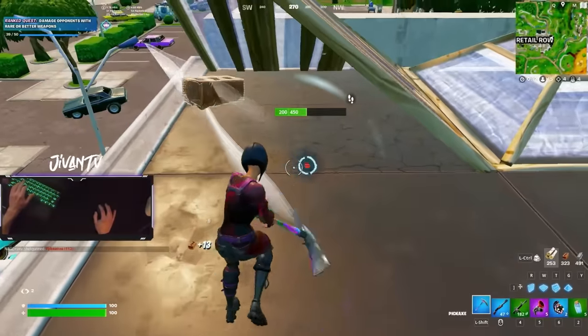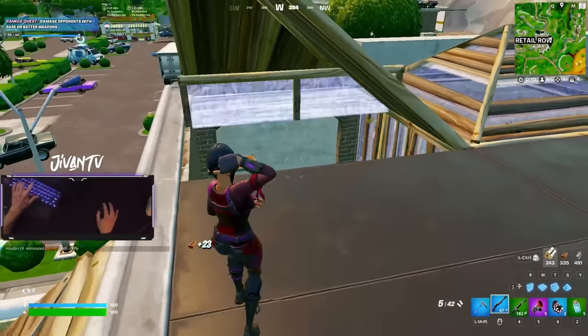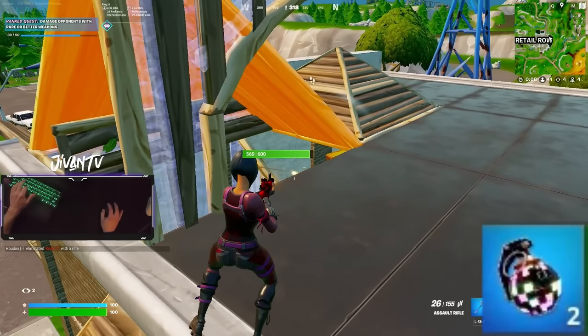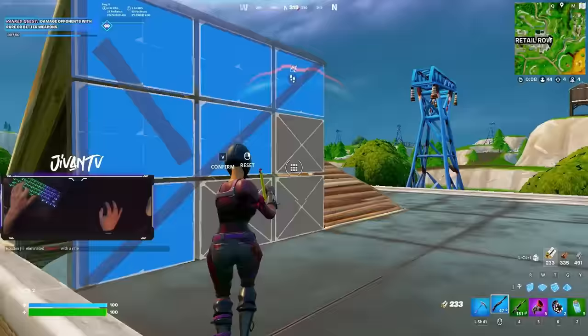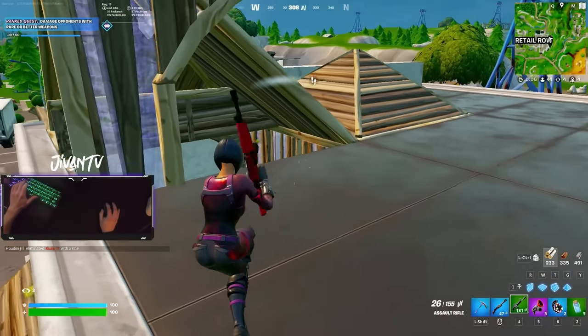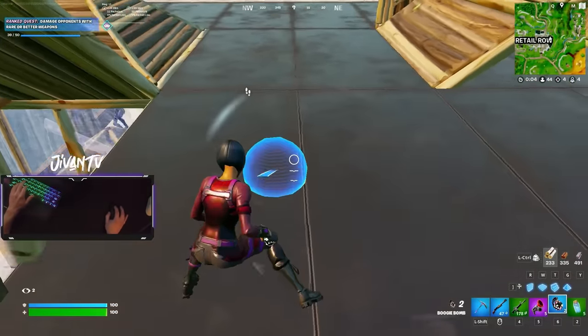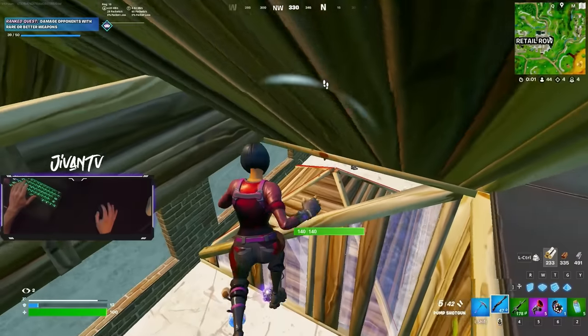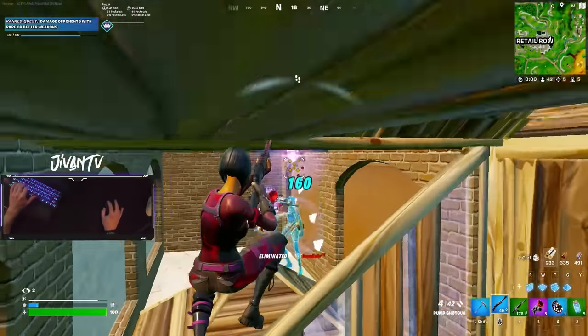In this early game fight at Retail Row, let me know if you see the play that I'm seeing here. I claimed every single build in between me and him — that way he couldn't block my boogie bomb. I got a free shot and I landed it. You got to be super careful with these boogie bombs up close. Claim every single build and then it can work.